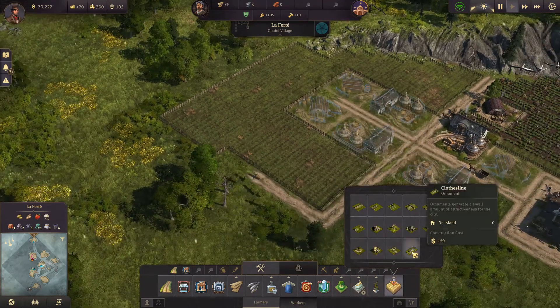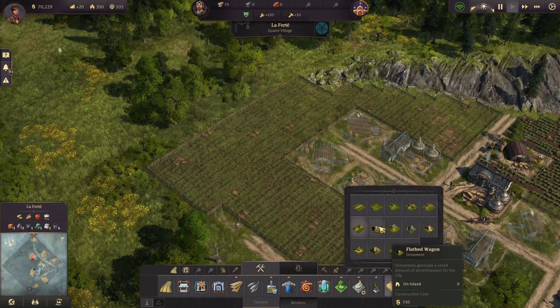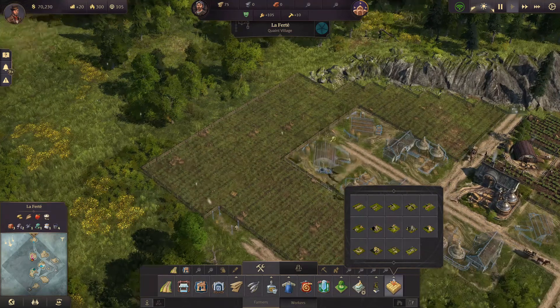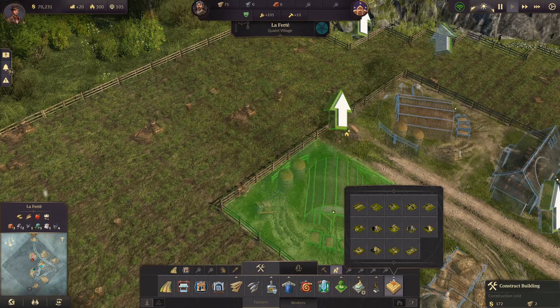We have some decoration. You can fit in a clothesline over here. Oh, this is nice — the flat wagon. We can activate this one. That looks just great.